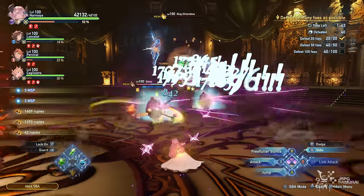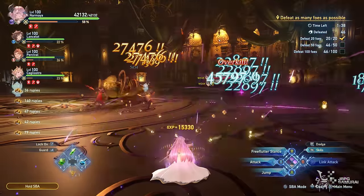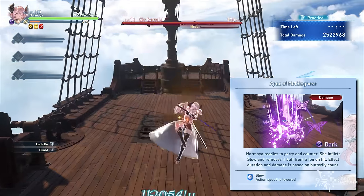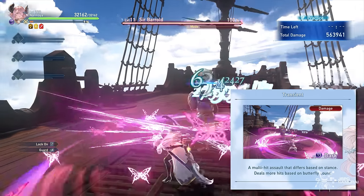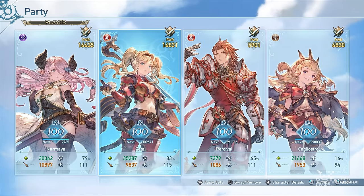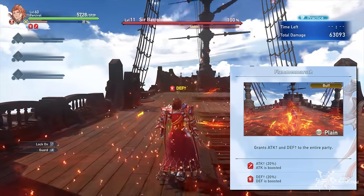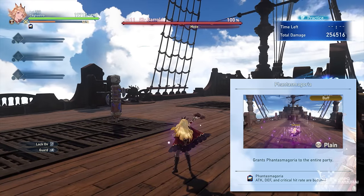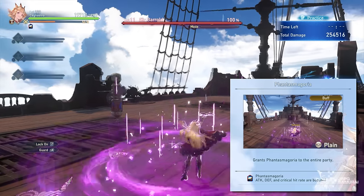For Narmaya users, you can follow my setup if you still don't have one. I am usually running with Kyoka Suigetsu, Setsuna, Apex of Nothingness, and Dance of Pink Petals mainly for supplementary damage. You can change Setsuna to Transient for faster transitions to charge attacks. I might replace Lancelot with Zeta later on and follow up with Percival for his party-wide attack and defense buff, and lastly Cagliostro for her Phantasmagoria skill which provides additional attack, defense, and critical hit chance.